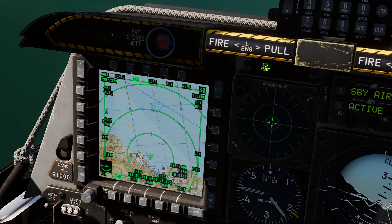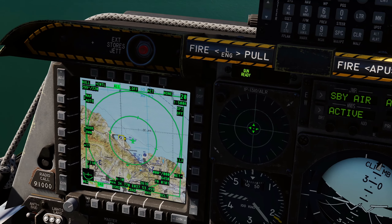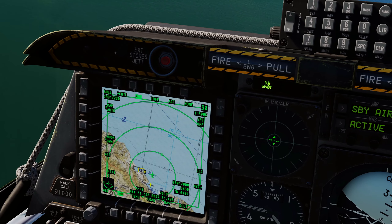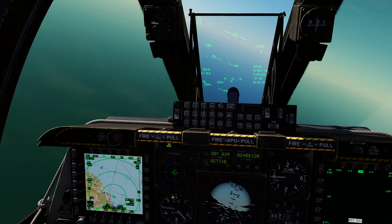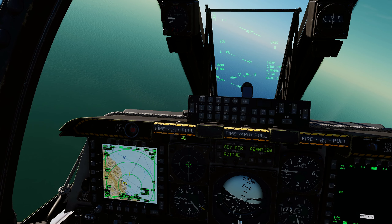DMS right makes the aircraft more centered so you can see more forward of your aircraft, and press DMS right again to re-center. So if you want more of an overlay of the entire area around your aircraft you can have that, or press DMS right and it puts your aircraft down towards the bottom so you can see more in front of where your aircraft is flying. That's it — DMS is used on the TAD for zooming in and out the map and changing your center option.